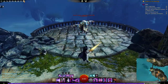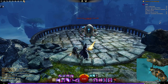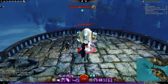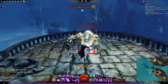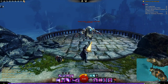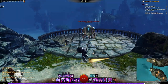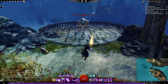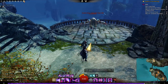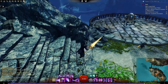Another big part of movement is dodging and rolling. You can double-tap a movement key — W, A, S, or D — to roll in that direction. For example, double-tapping S rolls backwards. You can also set a dedicated dodge button, which by default is V. Each dodge uses up endurance, so you can only dodge about twice before waiting for it to refill — once it reaches halfway, you can dodge again.